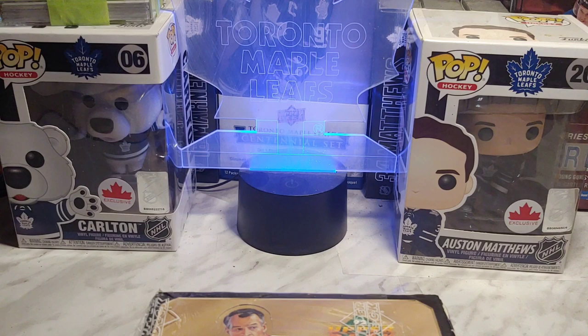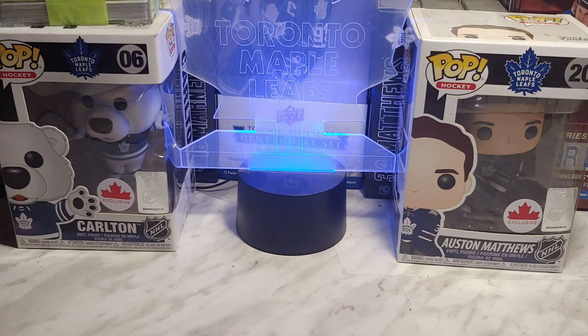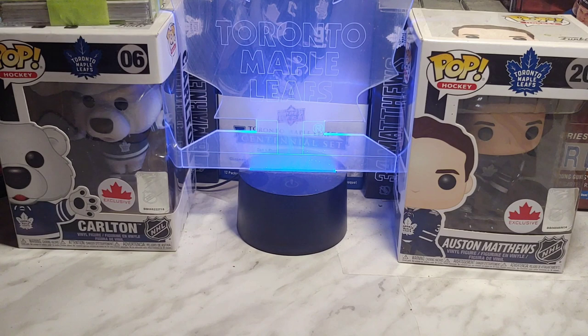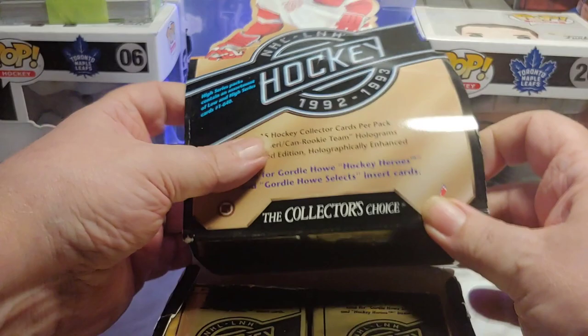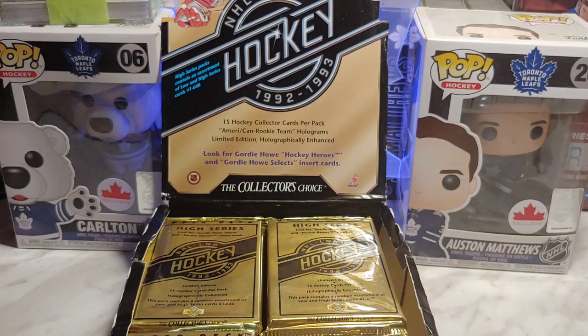This box has lots of Young Guns as well, but during the whole period of the 90s, Upper Deck was putting out star rookies, world juniors — those cards being rookie cards. This one has star rookies, Young Guns, world juniors, as well as Russian stars and USA stars. Not all the rookies are labeled as rookies — basically if you had a name you'd never heard before, that was probably a rookie card in this box.